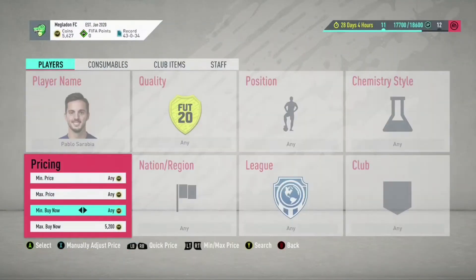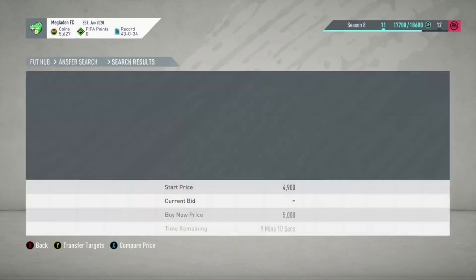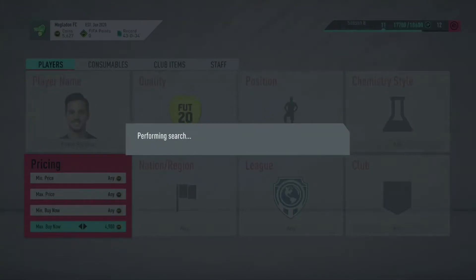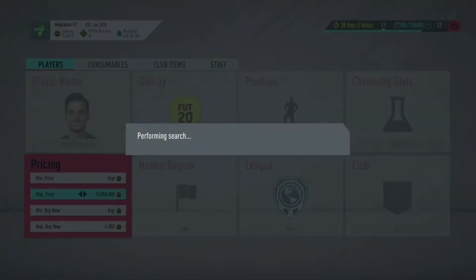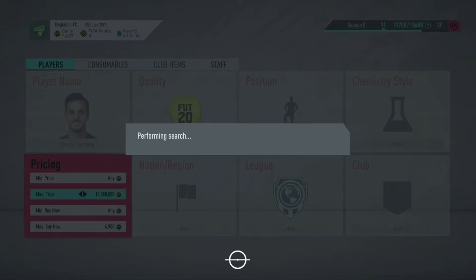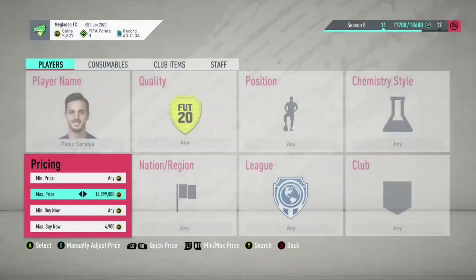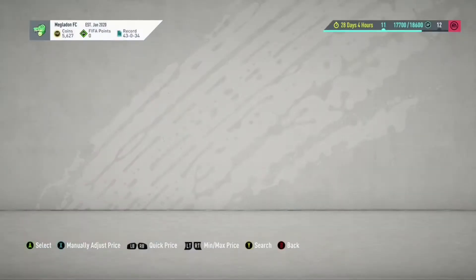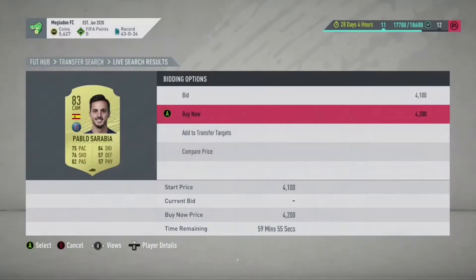The first player I'm going to show you guys is Pablo Sarabia. He's an 83 gold card. He plays for PSG and he's a Spaniard, so that's gonna be really good for sniping. He's really good in SBCs so we're just gonna try to snipe him and pick him up for cheaper. He's a really useful snipe, so if you guys can possibly get him, definitely go for it. Oh, we got a snipe — 4,200 coins. That's an insane snipe, guys.